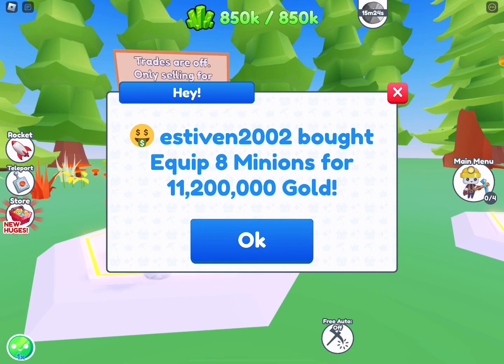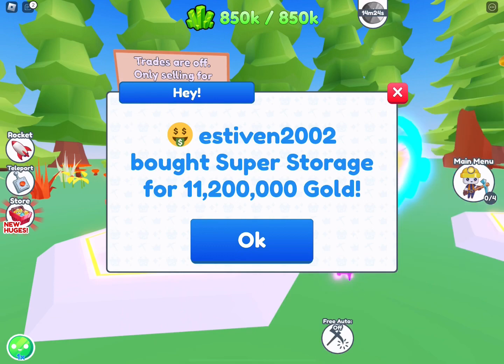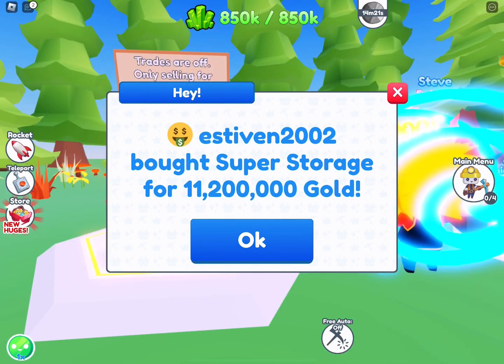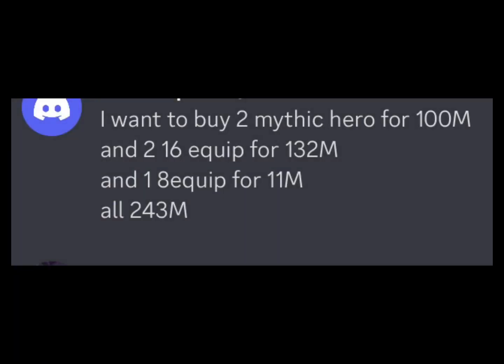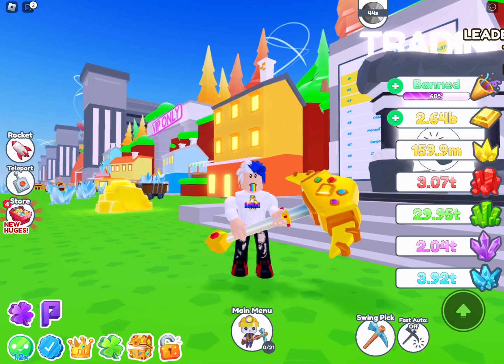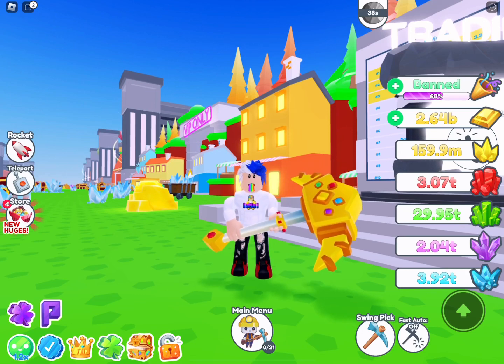By day four I was tired and fed up — I didn't want to touch game passes anymore. By now I knew people just aren't buying based on what the value list or Discord used to say. So with the remaining game passes — mainly the 16 equip, mythic hero, and one of the eight equips — I gave them to a seller to sell on Discord. They sold immediately and the buyer wanted two of them. That's how difficult it is to find a 16 equip.